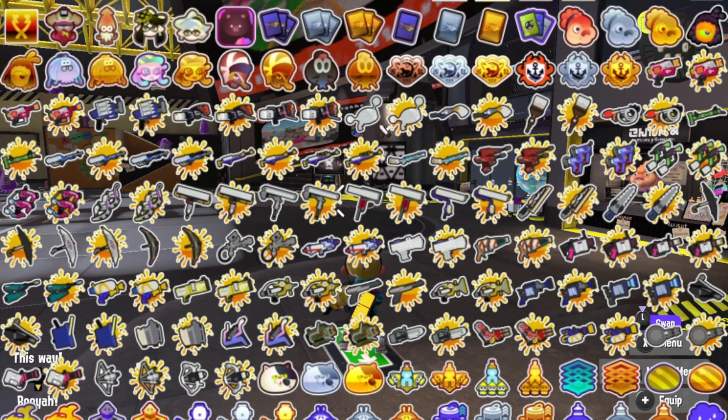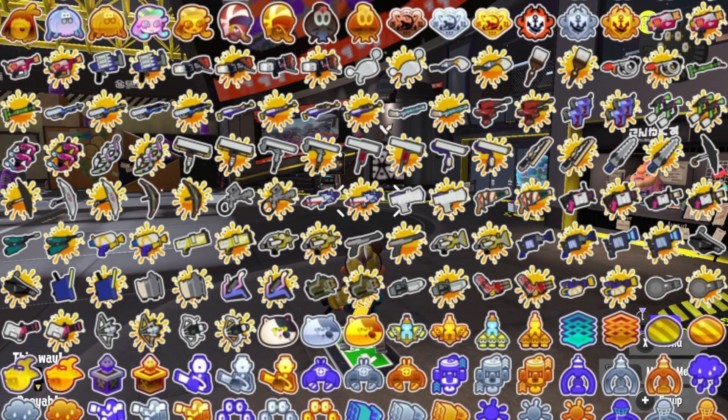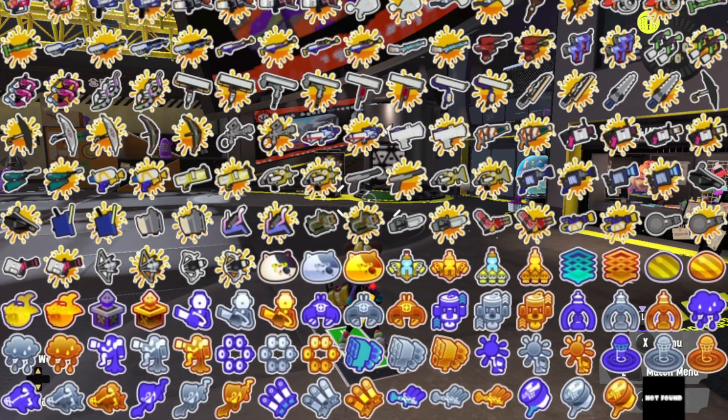After that are the ranked badges — you get A, S, and S Plus badges. The weapon badges, which take up a considerable amount of the list, are all for getting freshness level 4 and 5 on your weapon, so they're pretty easy. Then there's the Judd badge, which is 50 Turf War wins, 250 Turf War wins, and 1,200 Turf War wins.